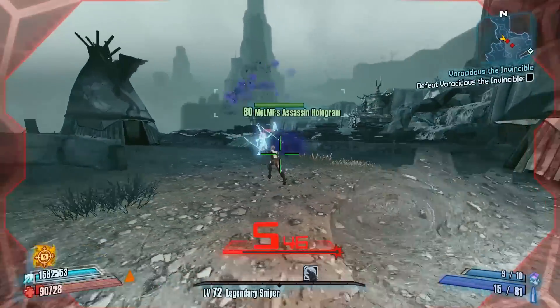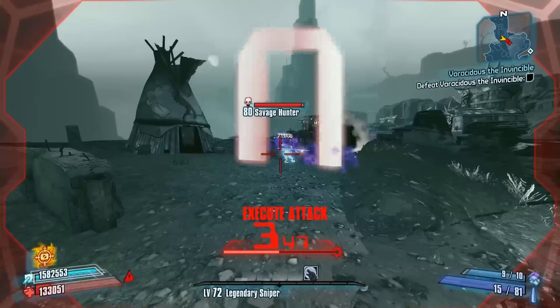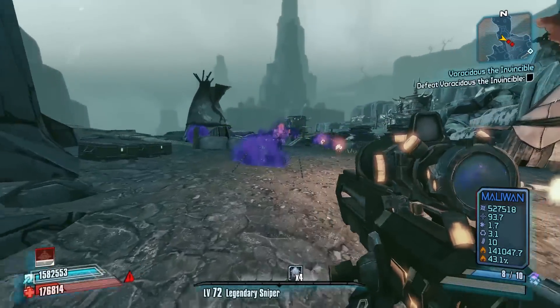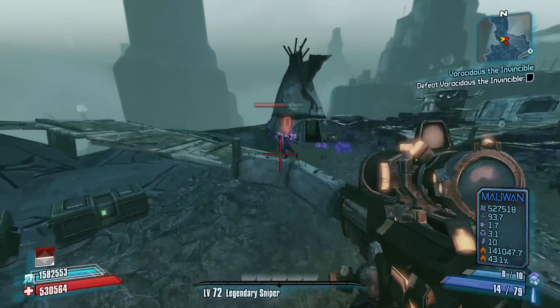We'll get health from this guy — if the Transfusion Trails will come to us, which they might not — so we're just going to need to kill this guy, and then we can move forward.